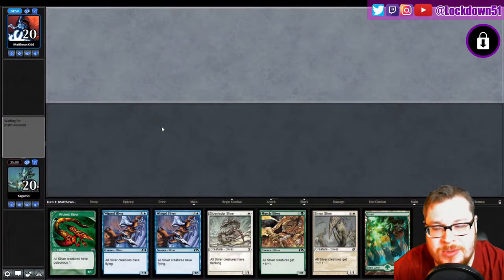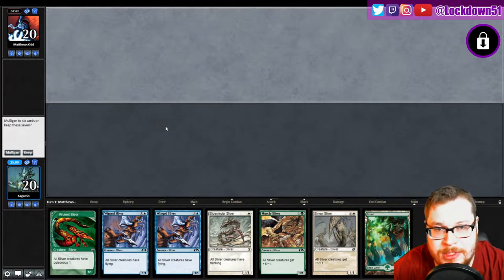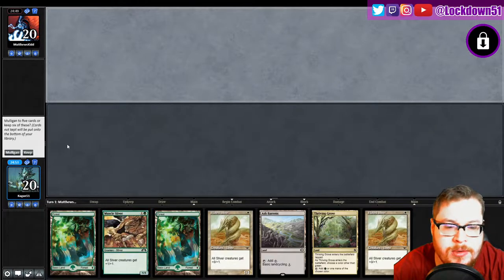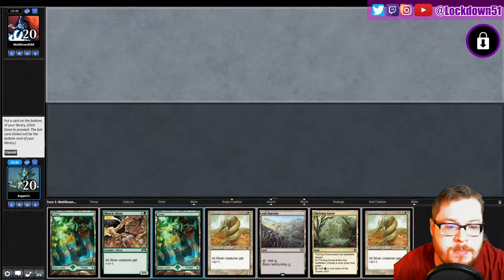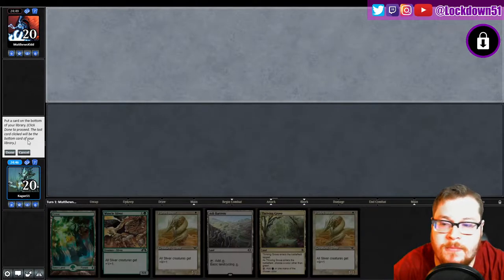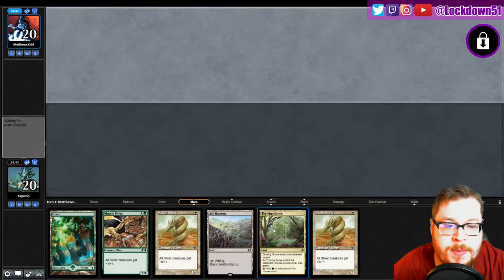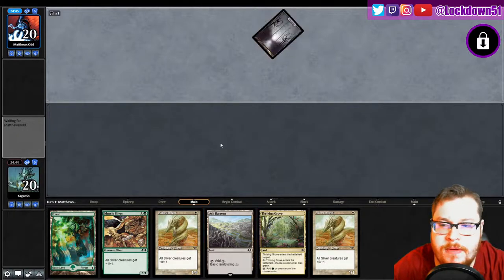Welcome back everybody, it's time to lock down some pauper slivers and we've got an unkeepable hand so we're gonna mulligan up against Matthew's kid — I think I've played with him before. We'll keep this and just dump a Force, that should be fine, and we'll get set up to play our Thriving Grove probably.